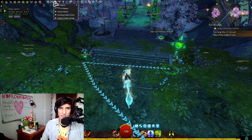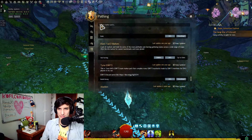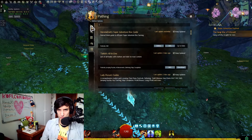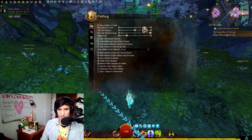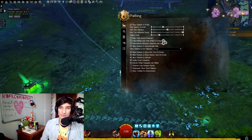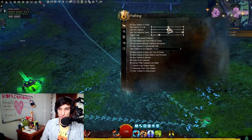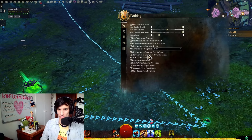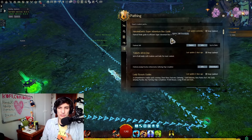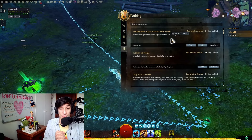Go into the Pathing section and click Download Marker Packs — you'll see all of them right there. There are other settings you can use for adjusting the opacity of the trails if you don't want them to be too bright. There's a lot of different things you can customize for your map the way you want to.